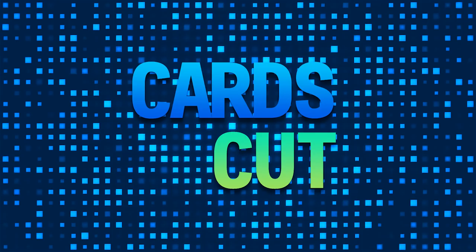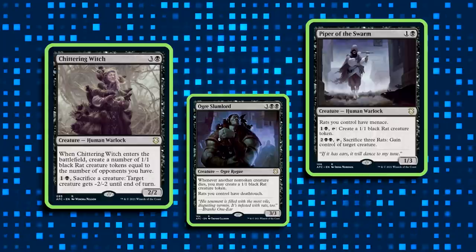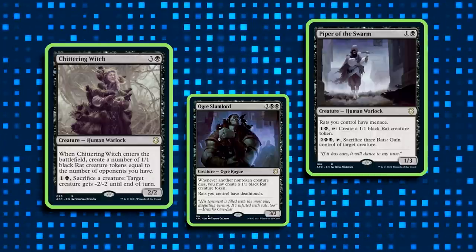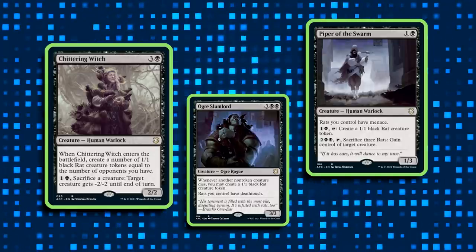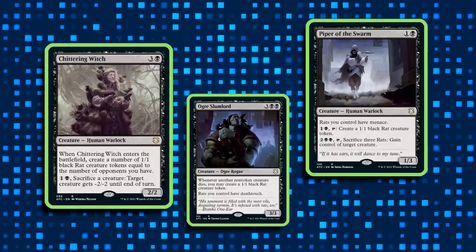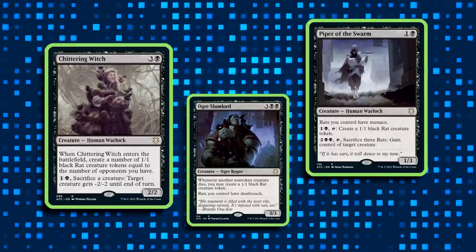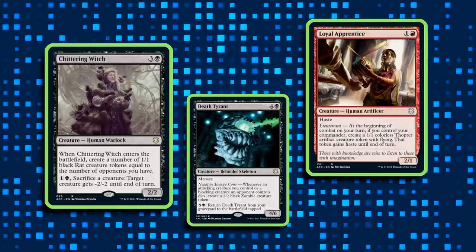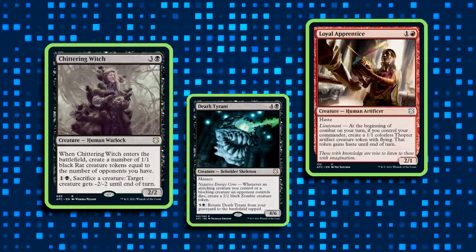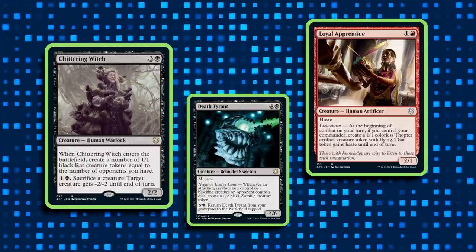A lot of the cuts we're seeing can be grouped into different categories. First up, we see that there are quite a lot of token makers that players are removing from the pre-con. Cards like Chittering Witch, Piper of the Swarm, and Ogre Slumlord are being cut from over 80% of the decks. These are really interesting token makers, but they do seem a little bit out of place because there isn't a ton of extra token synergy for creatures going on in the rest of the deck. This is also the case for Loyal Apprentice and Death Tyrant, which over 50% of players are cutting as well. However this deck is going to win the game, creature tokens don't seem to be a part of that formula.